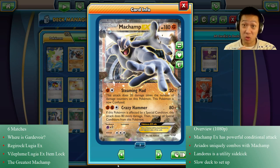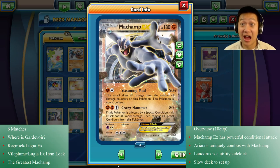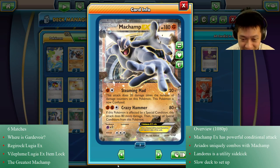Crazy Hammer removes special conditions, but you have to flip the coin flip first if you're confused or asleep — but then it's gone. Secondly, it does double damage if there's a special effect on you — so poison, sleep, confusion — that's 160 damage. That is crazy for three energies, but you have to meet the requirements.